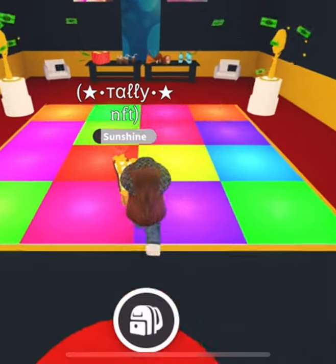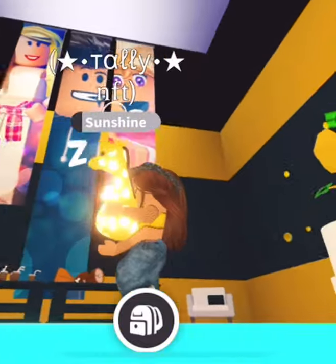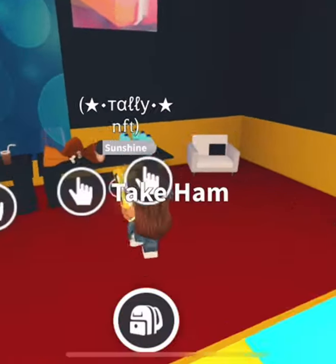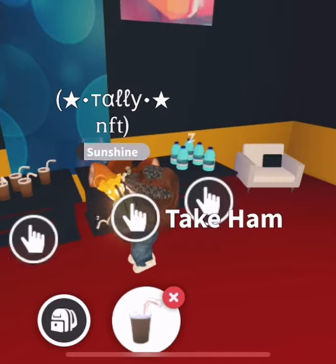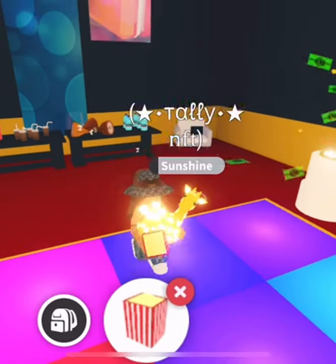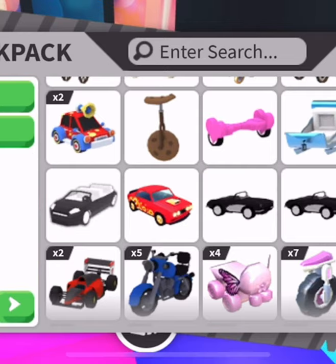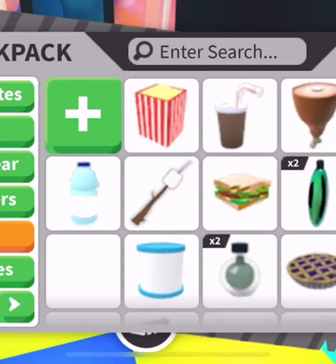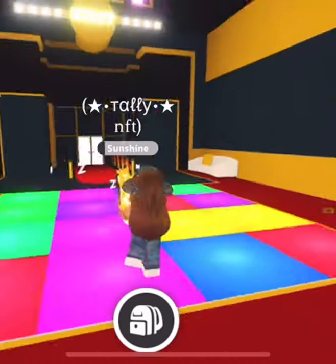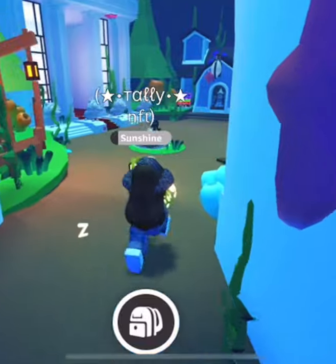This is the VIP room. You get free water, ham, popcorn, and other items — but if you leave the server, they disappear from your inventory. One cool thing is that if you put VIP food in a trade, it shows as 'VIP popcorn' or 'VIP ham,' which people might find impressive. But overall, the VIP room really isn't worth it — there's nothing special to it.